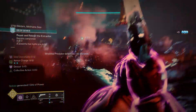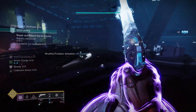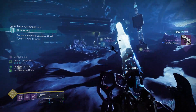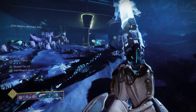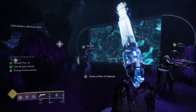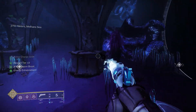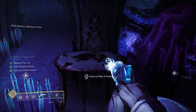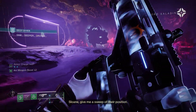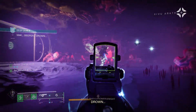Once all three statues are activated and you complete the second encounter, you can move on to this now open door off to the right-hand side of the arena. This door will contain three separate statues that all players must interact with — one statue per person. Once activated, you can head into the water and this force field will come down. Moving through, you're going to see a lot of encounters and a couple of bosses.